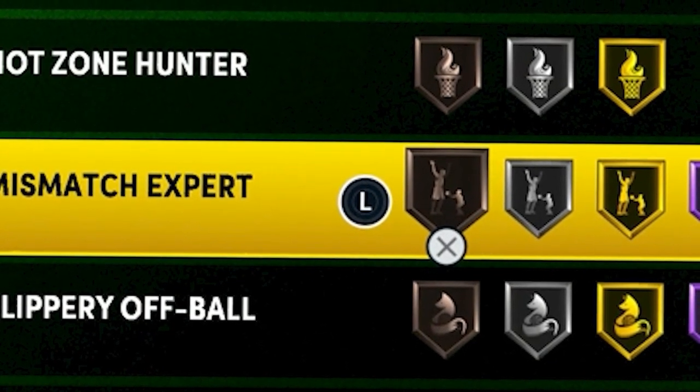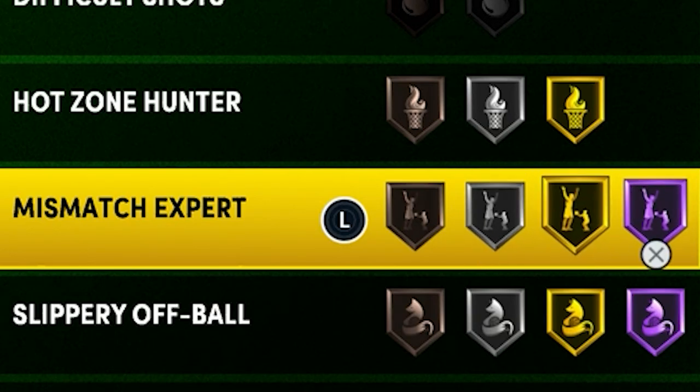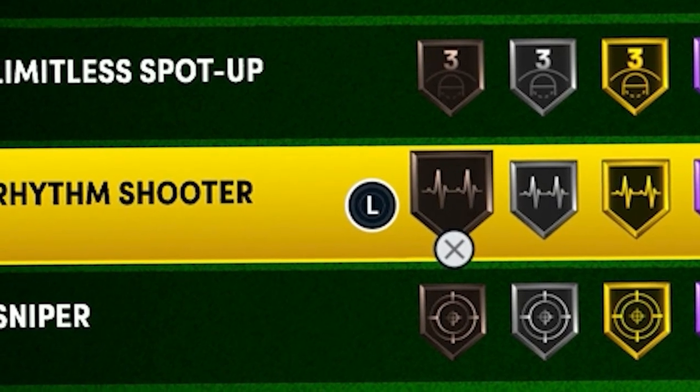Mismatch Expert is an amazing badge and it goes hand in hand with Dead Eye. You can only really get this on smaller guards — I think you need to be 6'4" or shorter. You don't really want to put it silver or gold unless you have extra badge points, but if you can get it Hall of Fame it's 100% worth it. If you can't get Hall of Fame, just put it bronze.